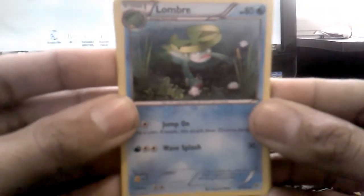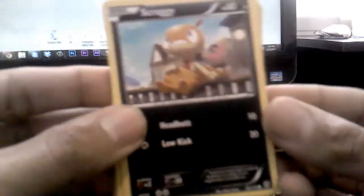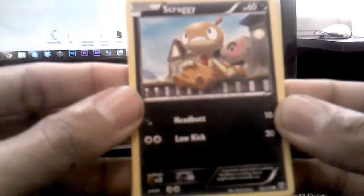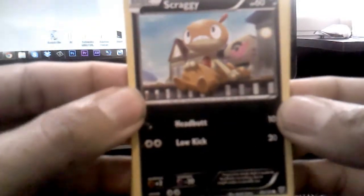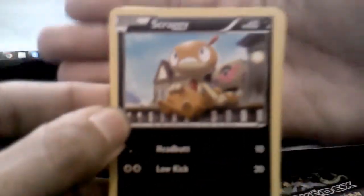We have Lombre, which is, eh, whatever. Don't really care too much. Then we have Trubbish, which is all right, I guess. It's not too bad. We got Scraggy — I like Scraggy. He looks pretty cool, actually. I like the art. It has a little Pokémon gym thing in the back. I hope you guys can see this well. It's kind of hard to focus.